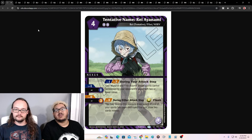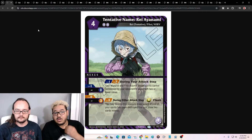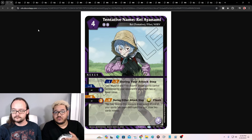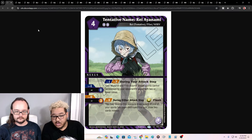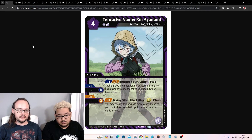Our next one is Tentative Name Ray Ayanami. During your attack step, your Mark 9 and First Adam vessel spirits cannot be blocked by your opponent's spirits with two or fewer cores on it. And then during your attack step at level 2, if you flash this effect, you may destroy this nexus to draw a card. If one of your spirits has been destroyed this turn, draw two cards instead. More of that generic draw engine in the Nerve deck. There's so much core stripping that you can strip everything down to two cores and they can't block your stuff.